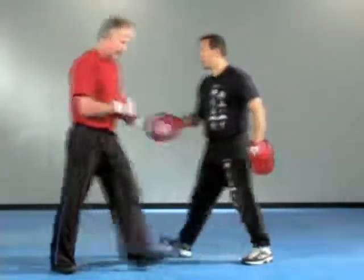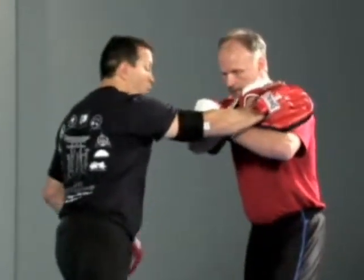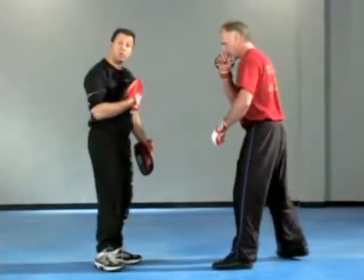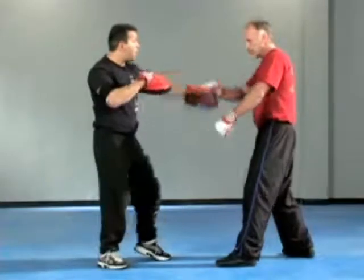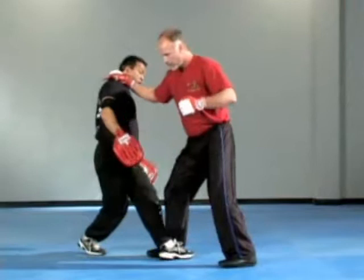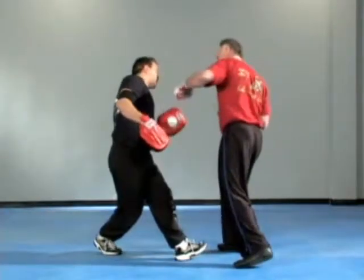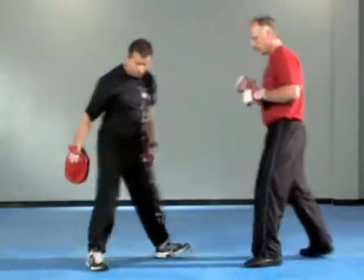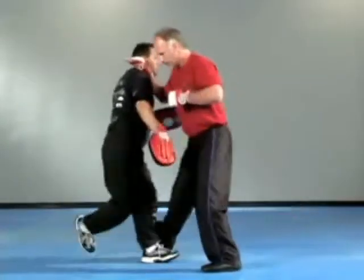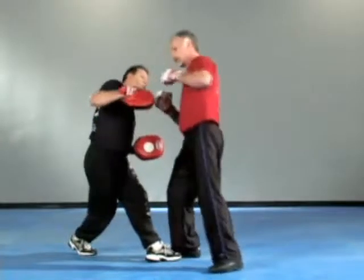Number two. He's going to parry, does the gunting again, but this time the rear elbow sinks in — his feet didn't change yet. Parry, gunting, elbow — now he's going to hack right from there and step. Look at what it does to my feet. Hopefully if he hits me it's going to put me down. Parry, gunting, rear elbow, step in — my head's usually about here so he throws the overhead, uppercut and an overhead.